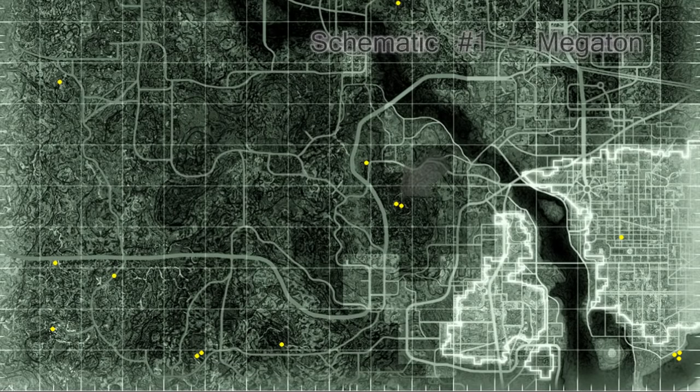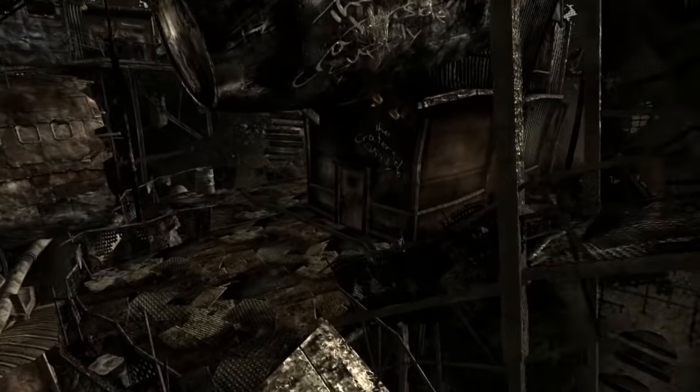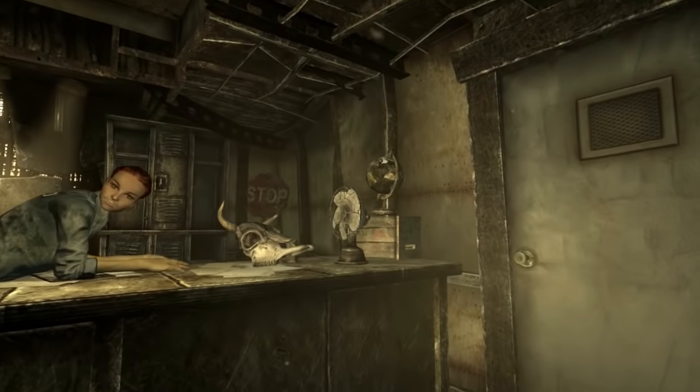The first rocket launcher schematic can be found in Megaton at Craterside Supply. Not only does Moira have the schematic, but she also has the things you need to make it. So if you have the caps and the skill, this is a good early weapon.